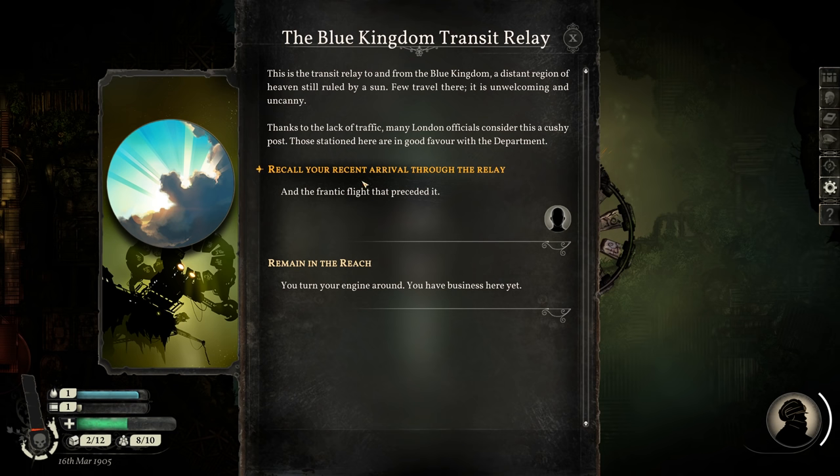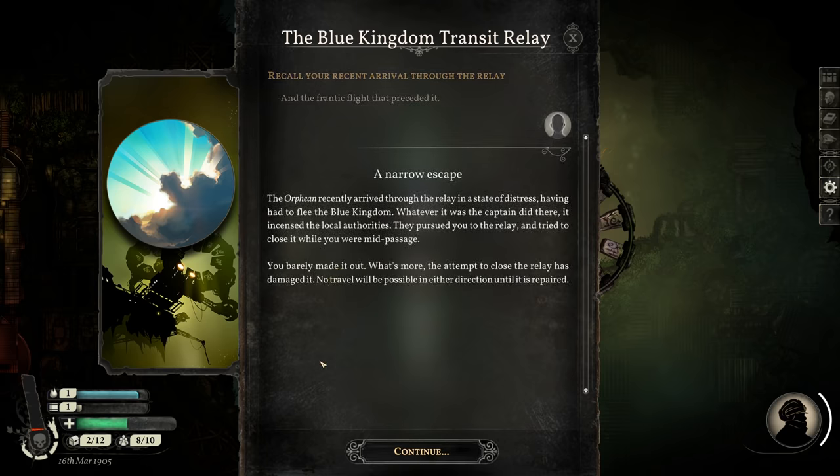Let's recall our recent arrival through the relay. A narrow escape: the Orphean recently arrived through the relay in a state of distress, having had to flee the Blue Kingdom. Whatever it was the captain did there, it incensed the local authorities. They pursued you to the relay and tried to close it while you were mid-passage. You barely made it out. The attempt to close the relay has damaged it — no travel will be possible in either direction until it is repaired. So that's why it's all broken — they closed it while we were going through it. We weren't chased out by a monster; it was the local authorities inside of the Blue Kingdom.